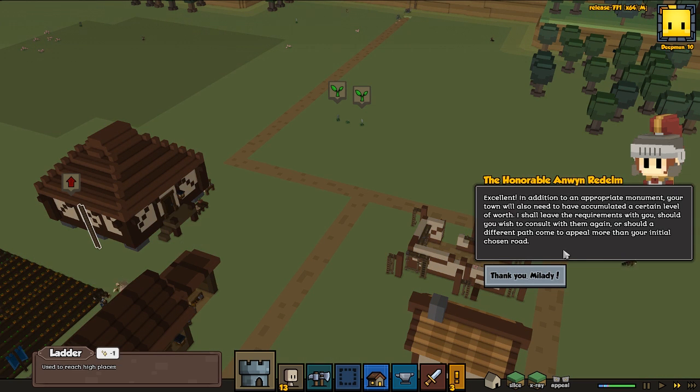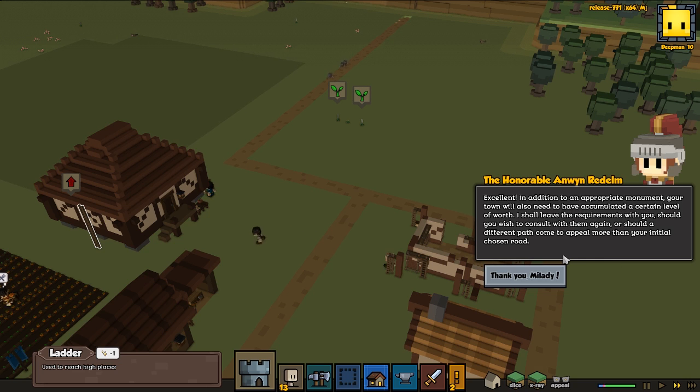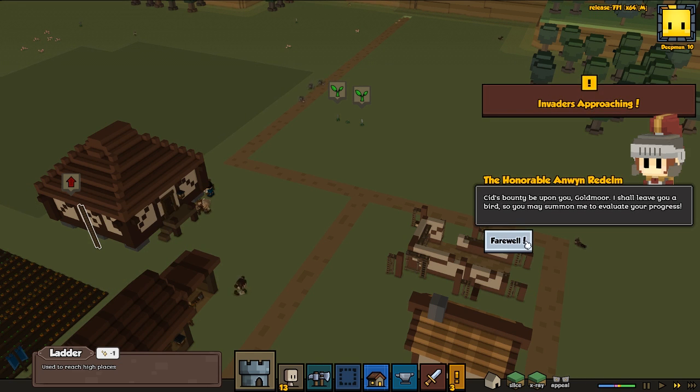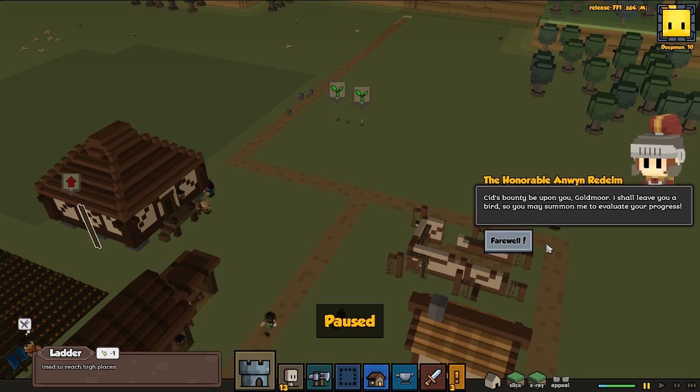In addition to an appropriate monument, your town will also need to have accumulated a certain level of worth. The herald will leave their requirements with us, should we wish to consult with them again or select a different path. She bids us farewell and leaves us a bird — we may summon her to evaluate our progress.